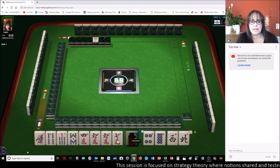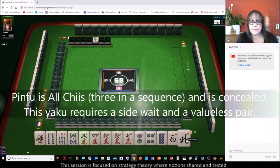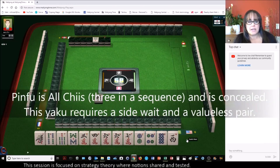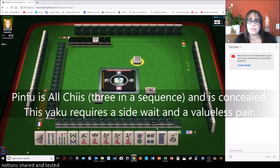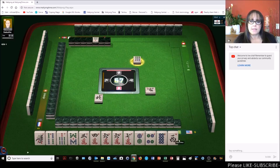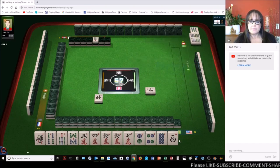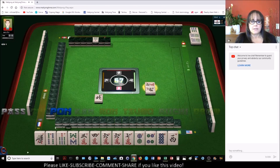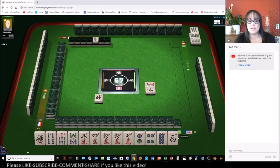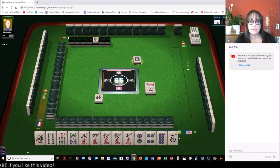Dora is eight bam. Let's play pinfu — we have lots of number tiles including dora with wind. We might even be able to play tanyao, which is all simples, numbers two through eight. Let's pass and see if we can stay concealed; then we could reachy.